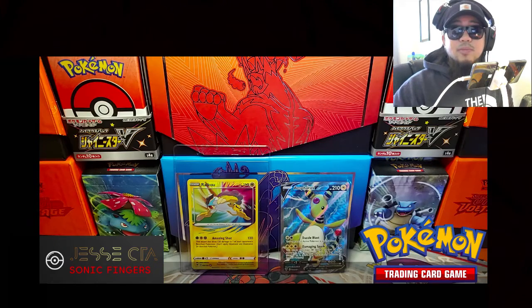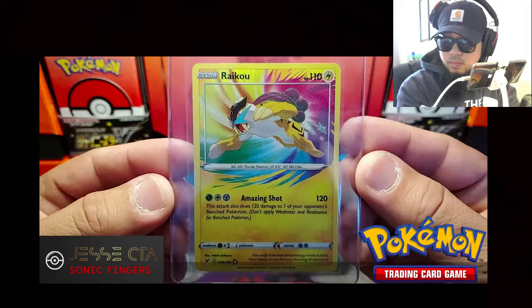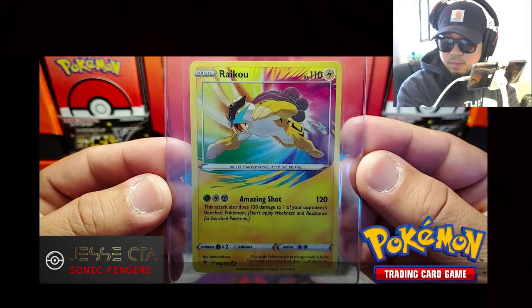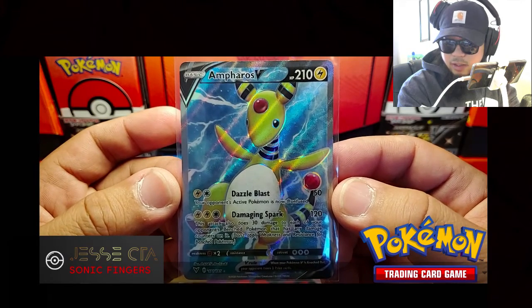So after opening up those three three-pack blisters, the first one I did pull the Ampharos V Full Art, and the second one I did pull the Amazing Rare Raikou. But the third one I got all three regular rares. So I can say that it is not true — you are not guaranteed an Ultra Rare or better when you buy one of those three-pack blisters. Here's a close-up of the Raikou Amazing Rare, and here's the Ampharos V Full Art, which I will add to my Master Set.